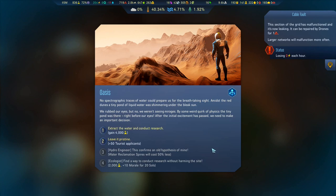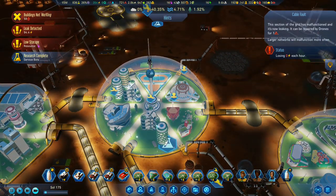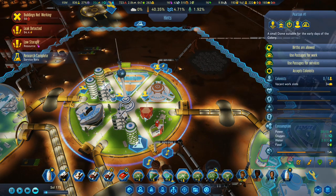An oasis. No spectrographic traces of water could prepare us for the breathtaking sight — amidst the red dunes, a tiny pond of liquid water was shimmering under the bleak sun. We rubbed our eyes but we weren't seeing mirages. By some weird quirk of physics, the tiny pond was there right before our eyes. After the initial excitement, we need to make an important decision: ecologists find a way to conduct research without harming the site for 2,000 research and 10 morale; hydro engineer — water reclamation spires will cost 50% less; leave it pristine for plus 50 tourist applicants; or extract the water and gain 4,000 research. For me right now, we need research. We've now got service bots, and that is going to make a huge difference.